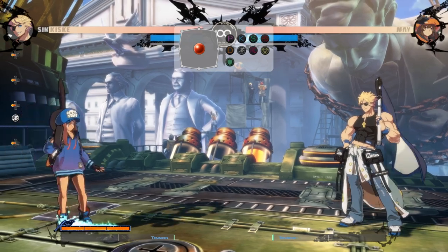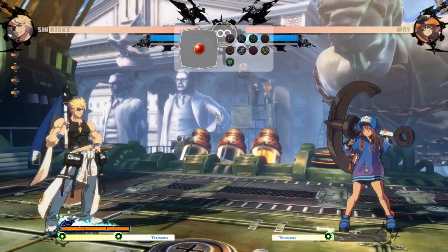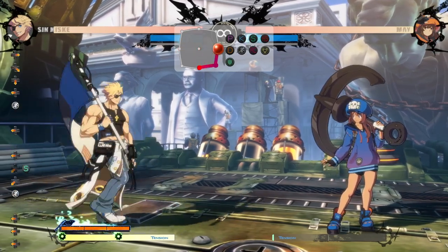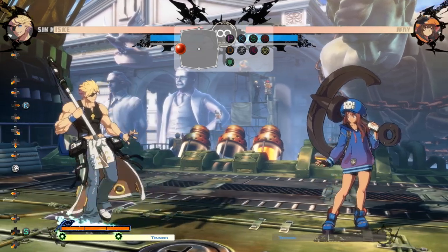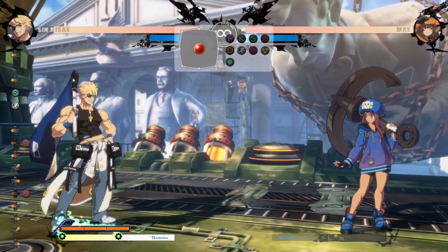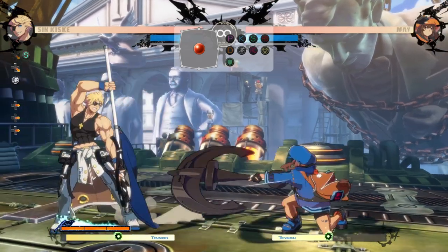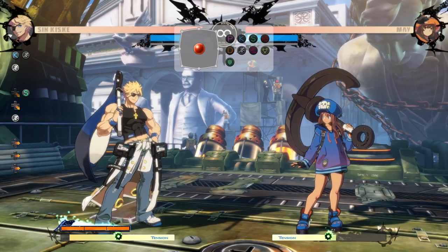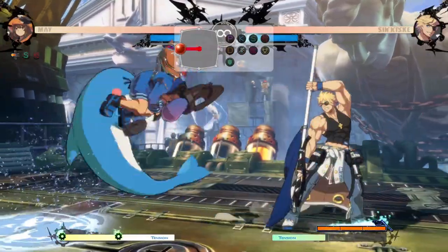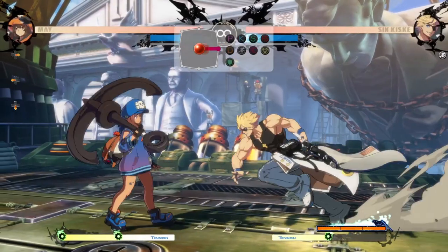The main flaw of Sin is that he's pretty much forced to approach, and his approach options aren't actually that good. The main buttons he'll be approaching with are run-up 2S, because it reaches pretty far and has a disjoint on it. He'll probably also try to force approaches with Elkhunt if he thinks you'll back up. Here are five ways to punish his run-up 2S: counter hit it, backdash it and go in for a whiff punish, jump over it, hit it with a dolphin, or run up and throw him out of it. You want to use a button that counter hits him out of his 5K approaches too.